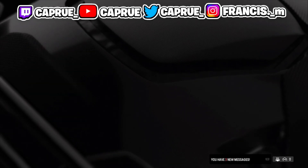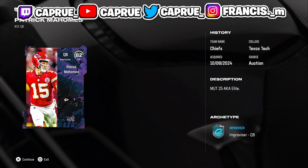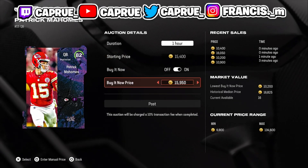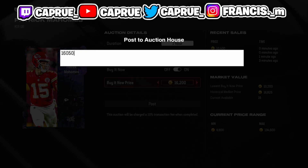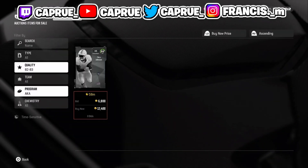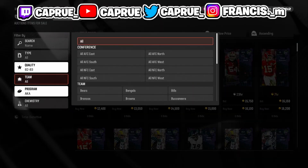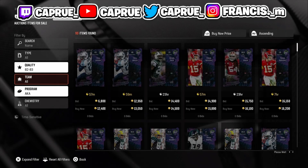I just got this Mahomes for 10,400 coins. Let's see how much I can flip it for. See how that guy sold it for $16,050? I just bought it for 10K and I'm going to flip it for $16,050 — but the game is so laggy, it's not going to let me do that. One just sold for that and you can't let me post it for the same. After that sells, I'll make myself about a $3,000 coin profit. You just keep doing that — it's not hard at all and it doesn't really take skill.